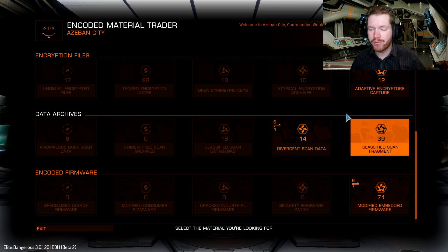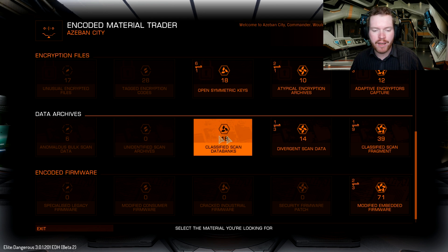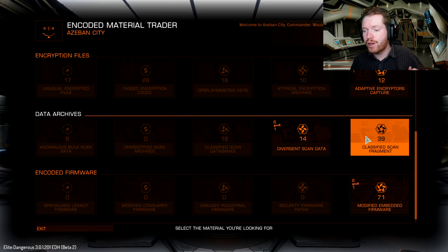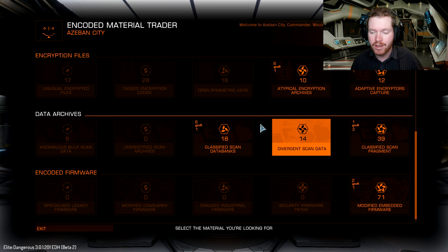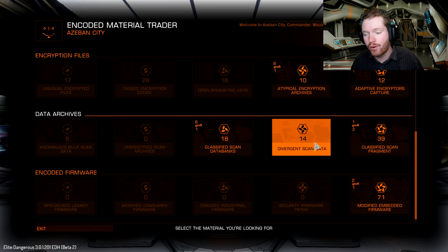What I recommend is: if you're looking for materials and you need several materials in the same subcategory, always go for the higher materials and then downgrade them to the lower materials, because then you don't have to go to as many different places. Of course, if you have a hard time finding the high-grade materials, you can get to tier 4 and upgrade them, but that's expensive.